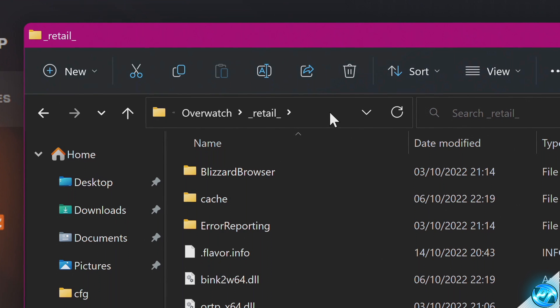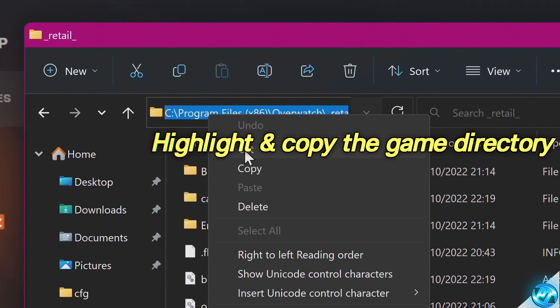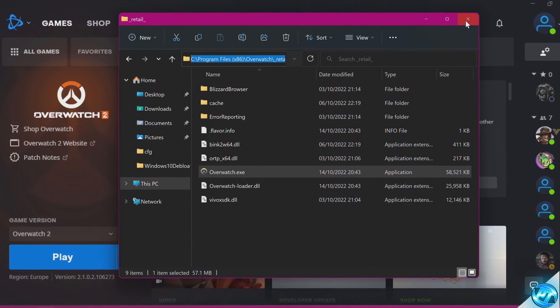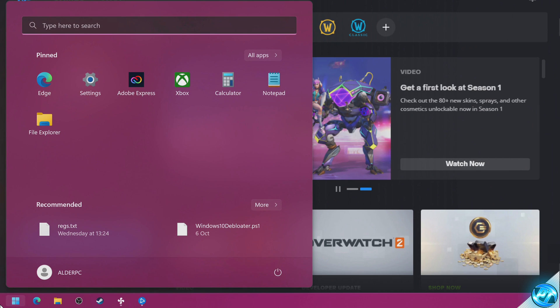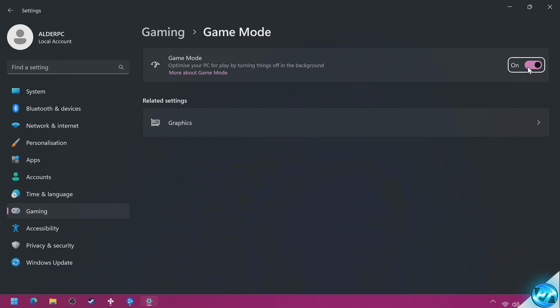Navigate up to the Directory bar at the top and double-click in the blank space. Go all the way to the end, highlight and select the entire directory for the game, right-click and select Copy. Exit out, go to the bottom left-hand side, click on your Windows button, type Game Mode, and enter Game Mode Settings. Switch Game Mode to the On position.